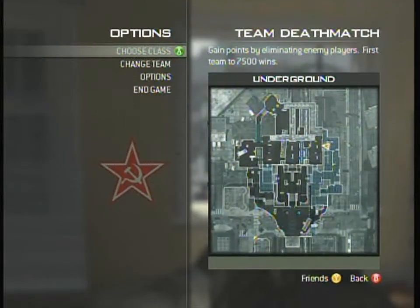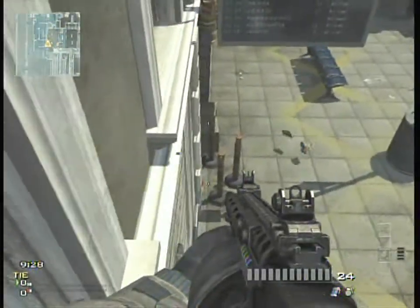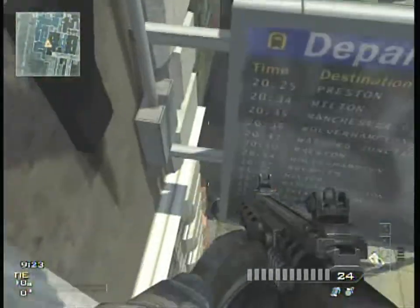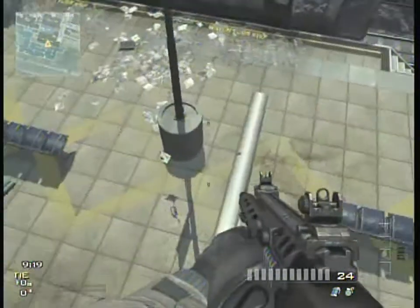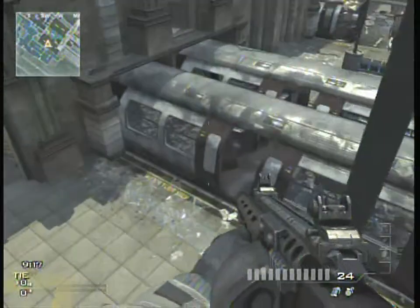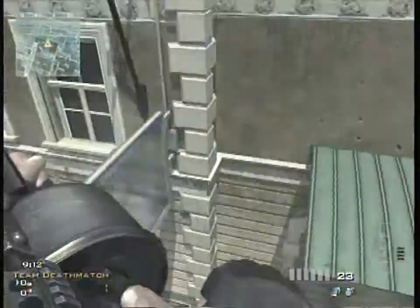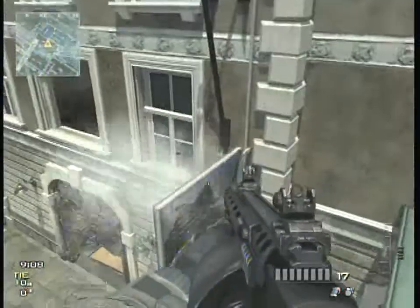Okay, now Underground — this is a really good spot. Basically, if you're the first one here, you will never die. Just come to this spot. You want to be the first one here, so get here as fast as you can. Get as close to the sign as possible. If you miss the first jump, do a little run, then jump on here and then jump onto here. Nobody can get you up here — it's a really good spot. Make sure you're the first one here if you want this spot.